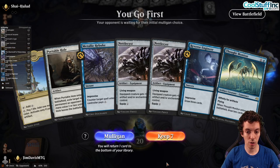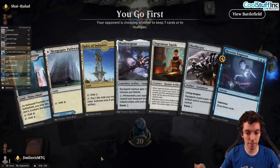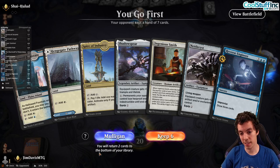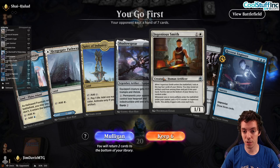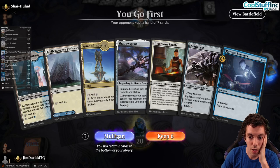Round three! Spire, Hole, Nettlecyst — we can't keep this one, unfortunately. The Spire can't even tap for a color until we draw a zero-drop or something. Mulligan, no big deal — the deck has a lot of card advantage and should mulligan reasonably well. Our six-card hand has Spire, Smith, Nettlecyst, and Reverse Engineer. This is an interesting hand because we actually want all of it. We have four spells and three lands but double-spell hands are hard to get going.